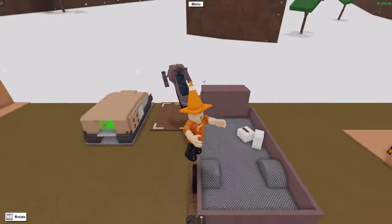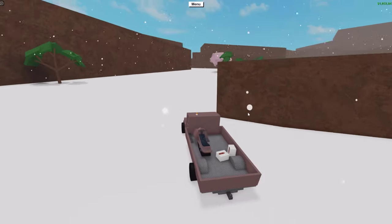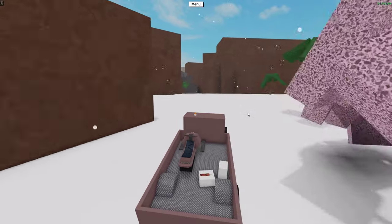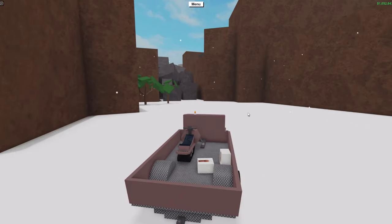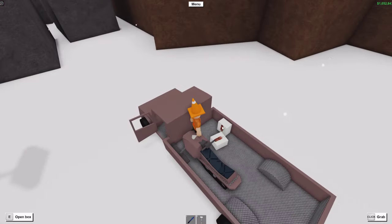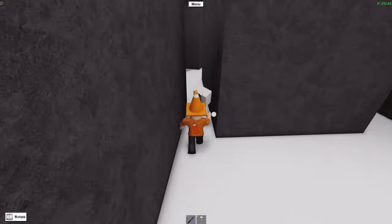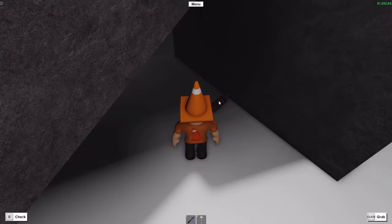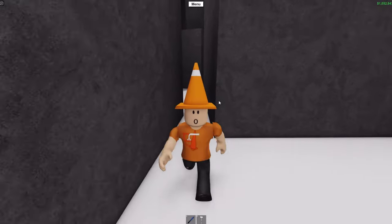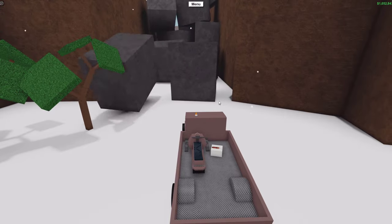The first thing you want to do is load all of your supplies into the Vault's All-Purpose Hauler. Then drive it towards the boulders in the Taiga biome. Using 1 of your 2 TNT, get out and place it in the middle of the boulders. Make sure you run far away from the TNT as it will kill you if it explodes too close, and it will also push away your items, so make sure you're parked far away.